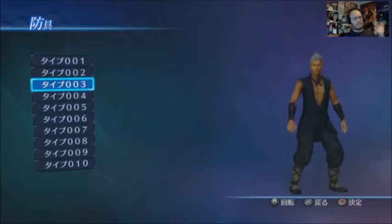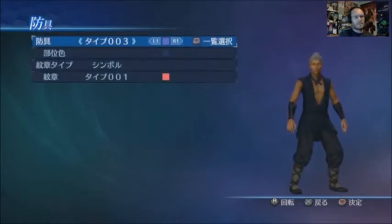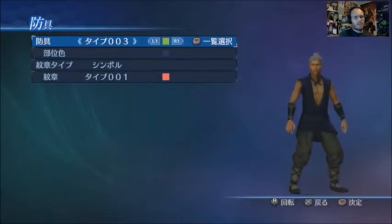I'm just going to pick this guy here and select the basic color. Oh, this is the color of his trousers. There's trousers and bands, and here is the main cloth — I can hit the touchpad and open up the palette.